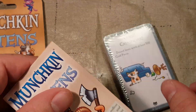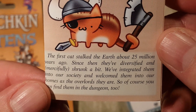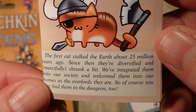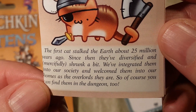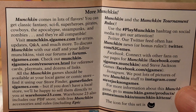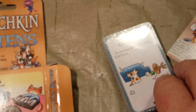Let's go ahead and open up our 30 cards. Here's our Munchkin Kittens. The first cats talked to you — that's about 20 million years ago. Since then they've diversified and mercifully shrunk a bit. We've integrated them into our society and welcomed them into our homes as the overlords they are. So of course you can find them in the dungeon too. And there are advertisements for Steve Jackson Games in there as well.